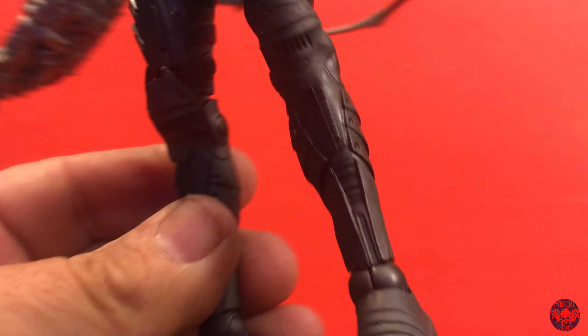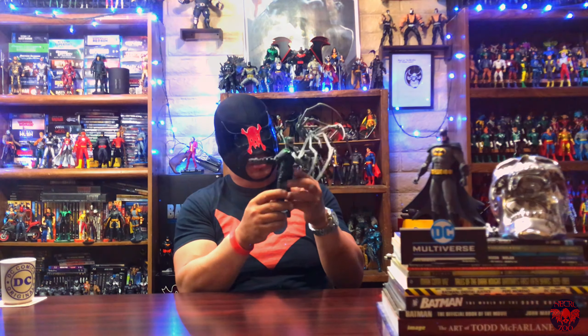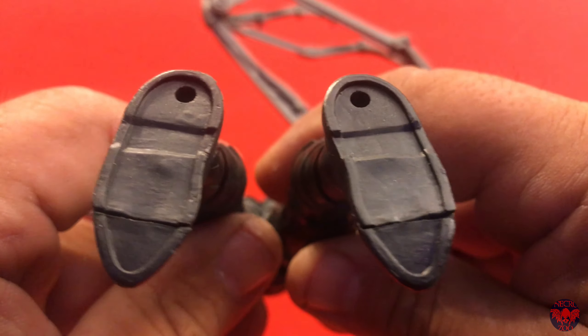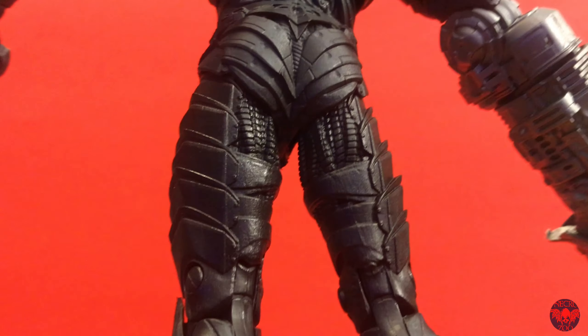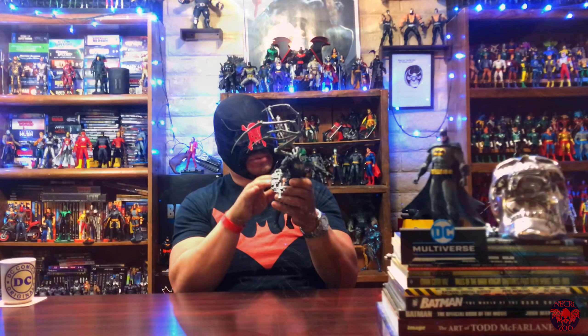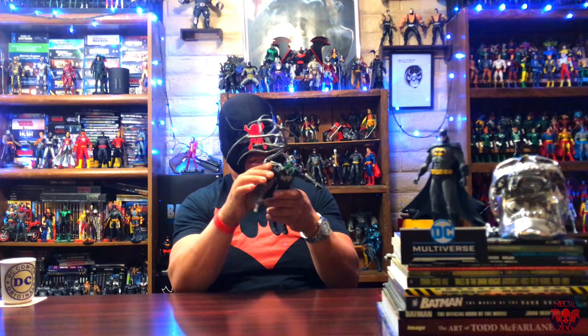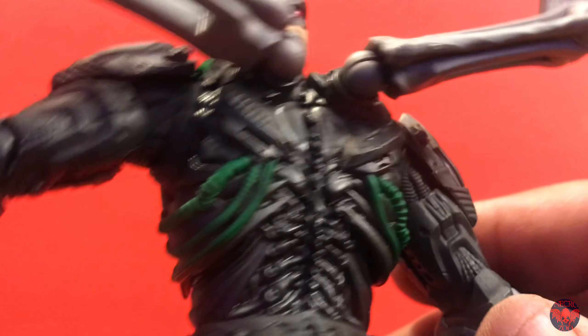Before we move on, take a look at the sculpt work on the legs — just awesome intricate sculpt work. You can see all the cables that connect the body; a lot of really nice detail there. Taking in all that awesome sculpt work up to the back — love that exposed spinal column in the back. Pretty nice.